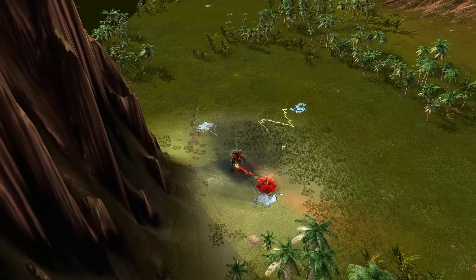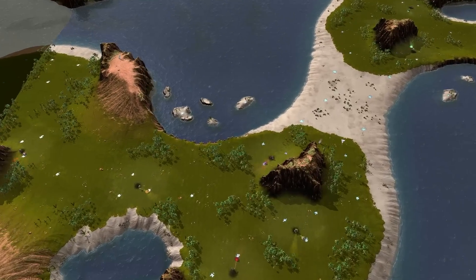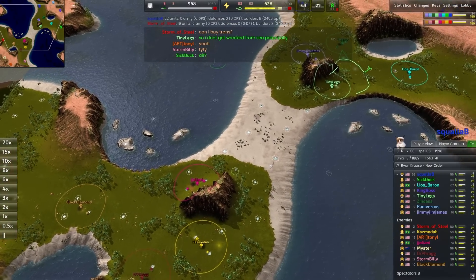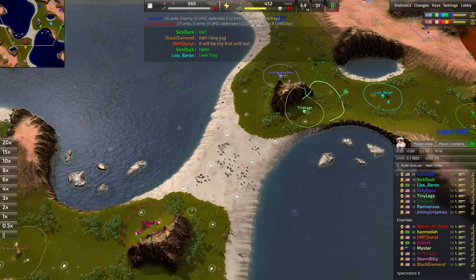Hello everyone and welcome back to Brightworks. Today I've got a match for you on Supreme Isthmus. I'm really enjoying this map — really glad we're seeing it pop up more and more. It's a little bit of a change to Supreme Straits, but I think it really does complicate the way that teamwork develops on both sides.